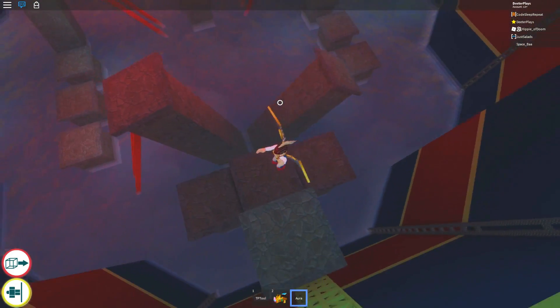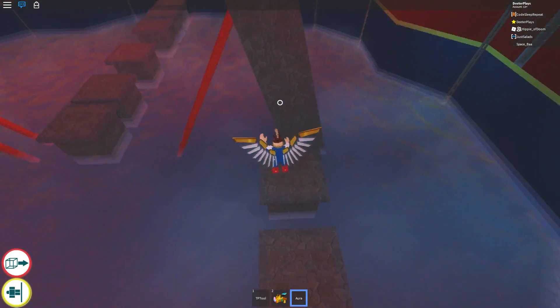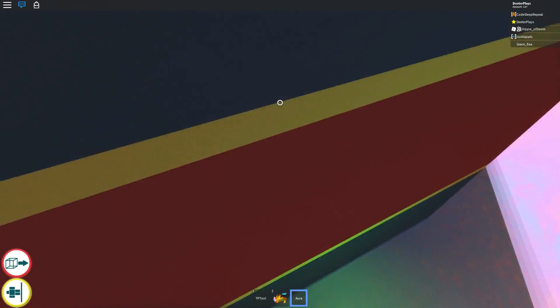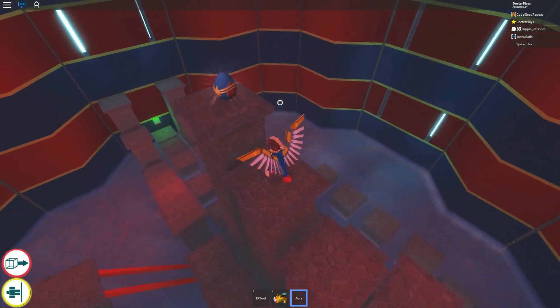It doesn't matter which side you go — left or right — it really doesn't matter. You can go to just one of the sides because it's basically symmetrical. Do that, go across, and flip this final switch, number four, and that's going to open these little pillars which is going to allow you to go up and get the egg.